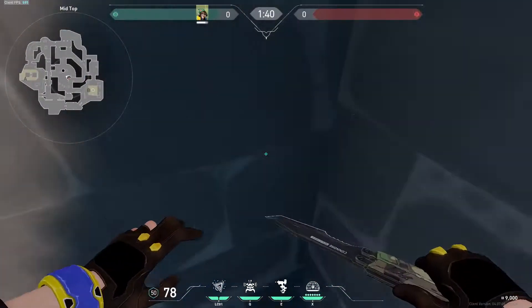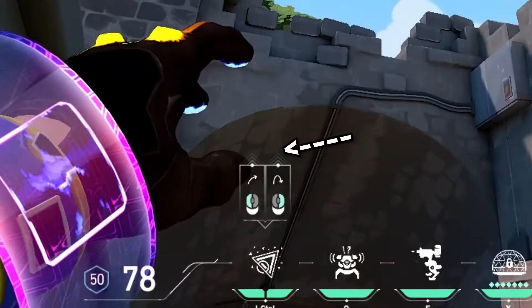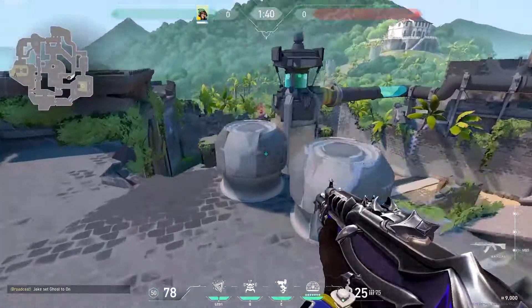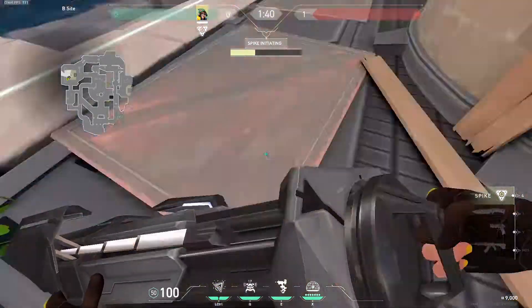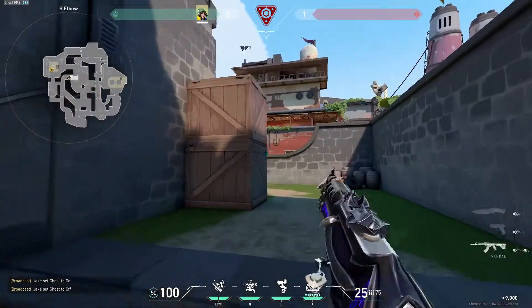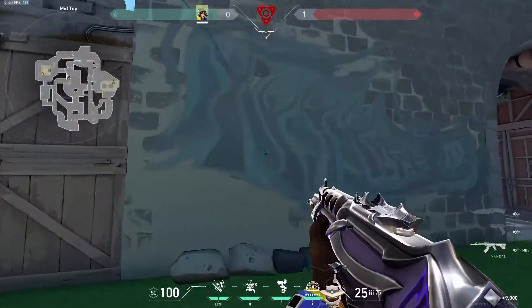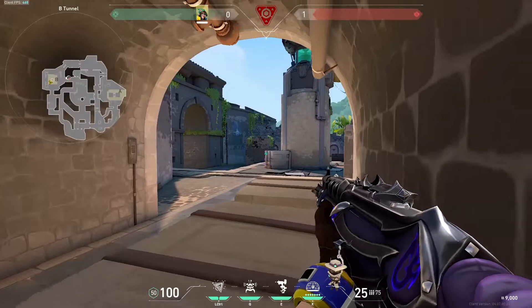For Breeze we'll be going into this corner right here, aligning the tip of our crosshair onto the corner of this brick right here, then just throw and it will land right over here. A quick strategy is you can plant on this spot, then go through main all the way through elbow, go up, lurk on mid, clear out top mid, and when you hear them defuse just activate it. You can win so many rounds by doing that.